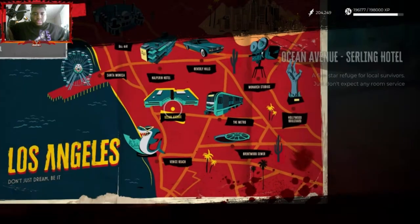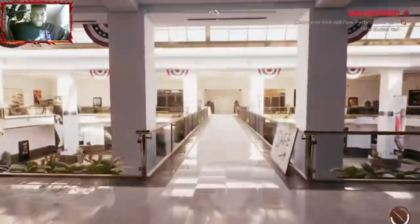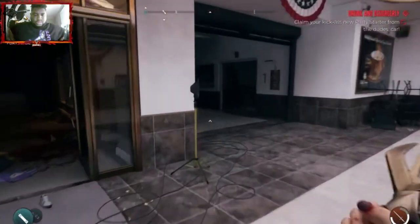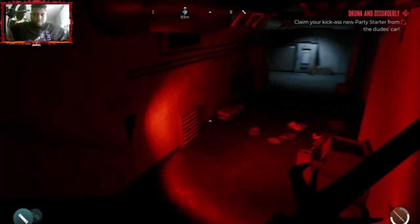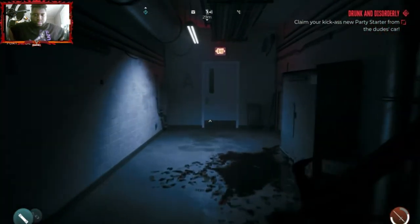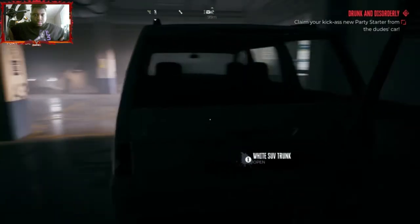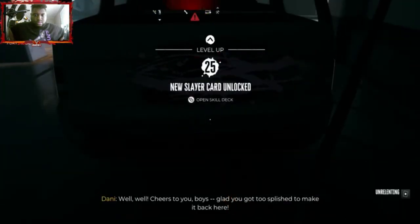Finally, fast travel back to Ocean Avenue. Follow the path shown: jump down right here, keep going and you'll find yourself heading back down the way the main quest line took you — down these stairs, through a little storage area, ending up in a parking garage. In the parking garage, there's a white vehicle. Walk up to it, go to the trunk, and use the keys you just got to get the Party Starter brass knuckles out of it.